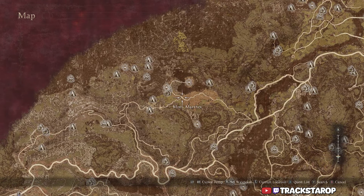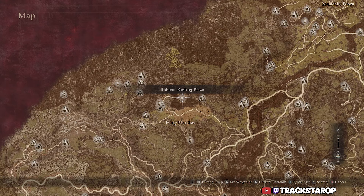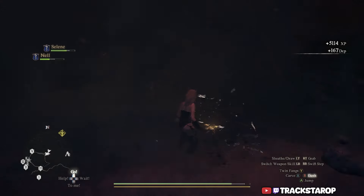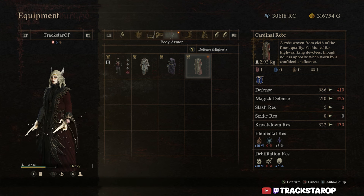For the next location, we're going to go north along this road until you get to the Misty Marshes. Take this little road until it hooks around into the Ill-Doer's Resting Place. You will fight a lich, defeat it, and then you will get the Cardinal's Rope.